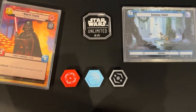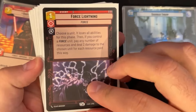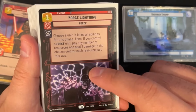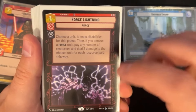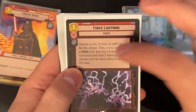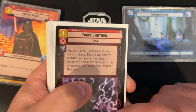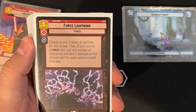For events, we run one Force Lightning — a one-resource Imperial card. Choose a unit: it loses all abilities for this phase, and if you control a Force unit, pay any number of resources to deal two damage to that unit per resource paid. We only have one Force unit — Vader — so the odds of having this when Vader is out are slim. It's mainly just to strip abilities and potentially activate Vader's trigger.